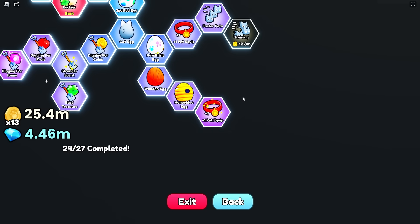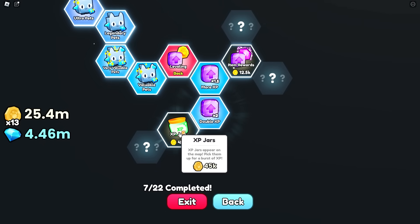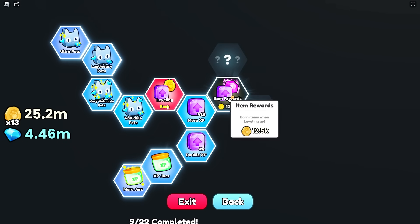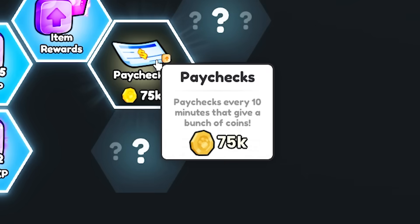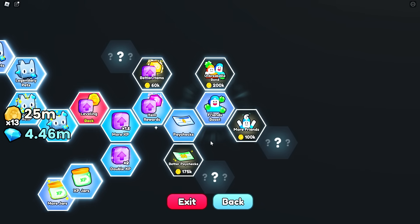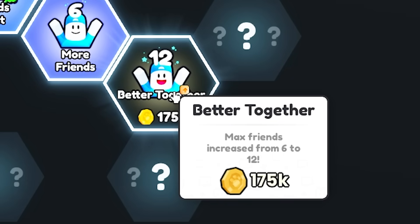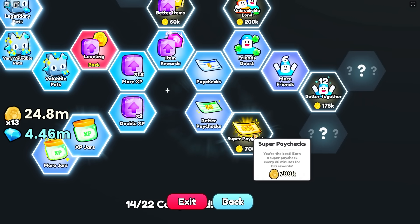Let me have a quick look at leveling before we go. We're going to start upgrading our XP - we want XP jars, yes please, and more XP jars. I want to get max XP by the next video. Item rewards - earn items when leveling up, yeah I want that. Paychecks - paycheck every 10 minutes that gives a bunch of coins, free money! Friends boost - invite friends, get a lucky boost for every friend in your server. If you want to be my friend comment your username down below. More friends - max friends increased, I want more friends.